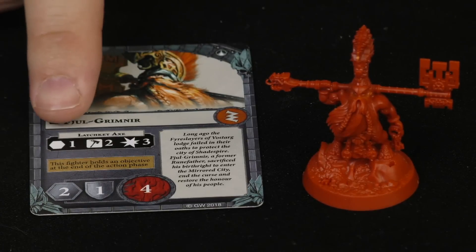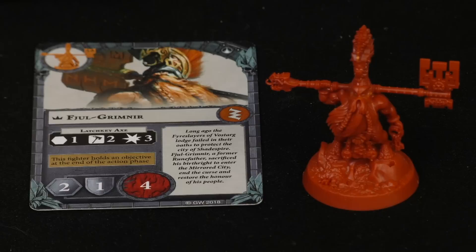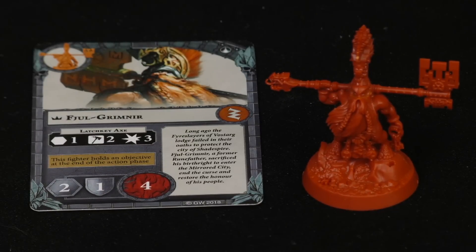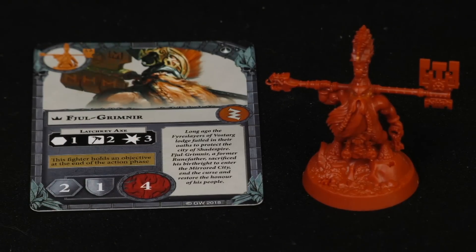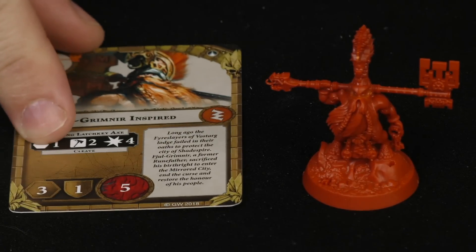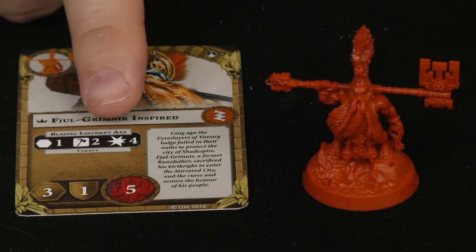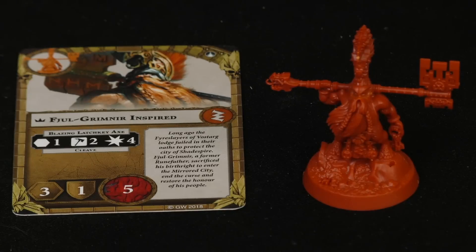Grim Near is the leader of the Chosen Axes. He has a melee attack rolling two dice looking for hammers, doing three damage with the Latch Key Axe. He moves two, rolls one defensive die looking for shields, and has four hit points. His inspire trigger says this fighter holds an objective at the end of the action phase — pretty simple, no damage required. When inspired, he gets five health, moves three, and his Blazing Latch Key Axe does four damage instead of three.